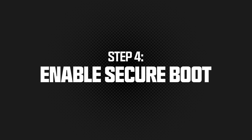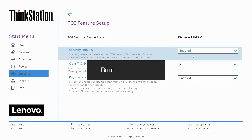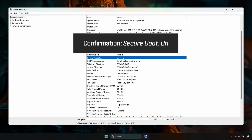To enable Secure Boot, restart and enter your BIOS. Go to the Boot or Security tab of your BIOS menu. Set Boot mode to UEFI and enable Secure Boot. Save your changes, reboot, and confirm in System Information that Secure Boot is On.